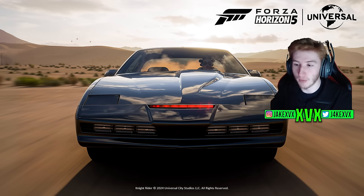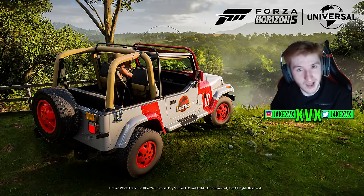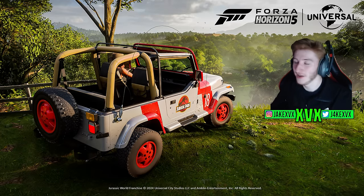We've got KITT from Knight Rider — I'm not familiar with that, I've not seen it — but this car includes a Super Pursuit Mode body kit that players can install, which adds air brakes to the car that activate when you brake. That is awesome. And then the final car is the 1992 Jeep Wrangler Sahara from Jurassic Park. What a car pack — very random.